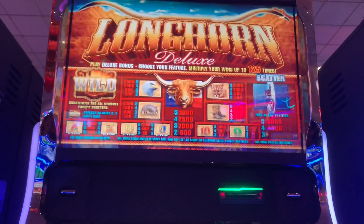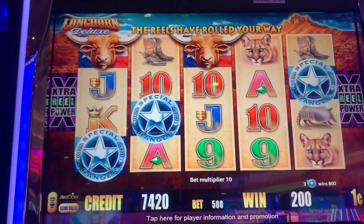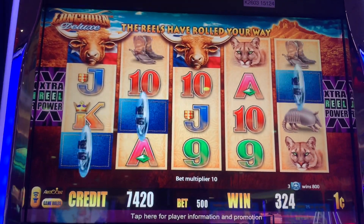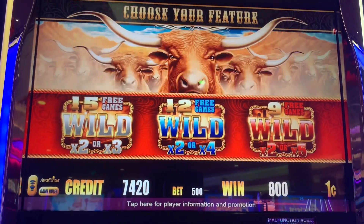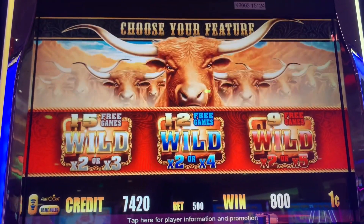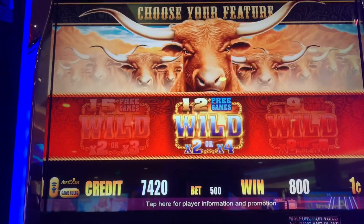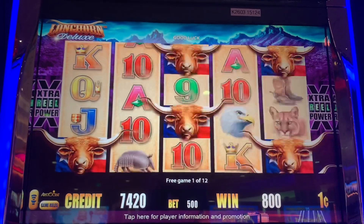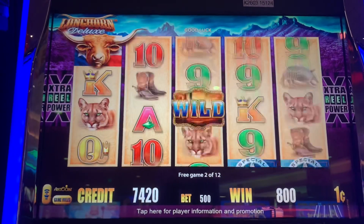We got a bonus on the Longhorn Deluxe at $5 max bet. This is a very similar game to the Buffalo, but it is a very classic game. $5 max bet. So we got 2x5 which is 9 games, 12, 2x4 and 15. Let's go with the 12 — 2x4 is good. So we need 3 rounds in the middle. That's a really nice pace.